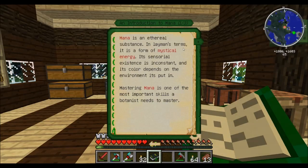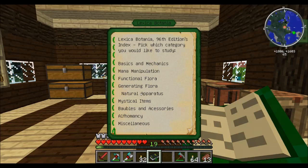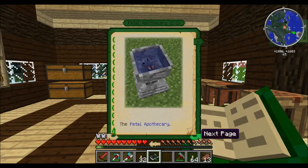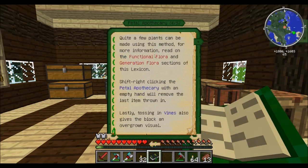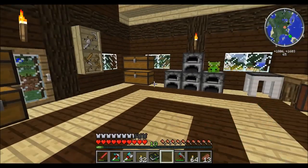An introduction to mana. I need to find out what I actually really need, which I think is this thing — the Petal Apothecary. There's a lot of words in here that I won't be able to pronounce. This block will place something in the world and give some water. The use of water buckets will accept mystical petals thrown in it, releasing their energies. And there's the crafting recipe — a petal, cobblestone. That's easy enough. So we'll do that straight away and make this thing.